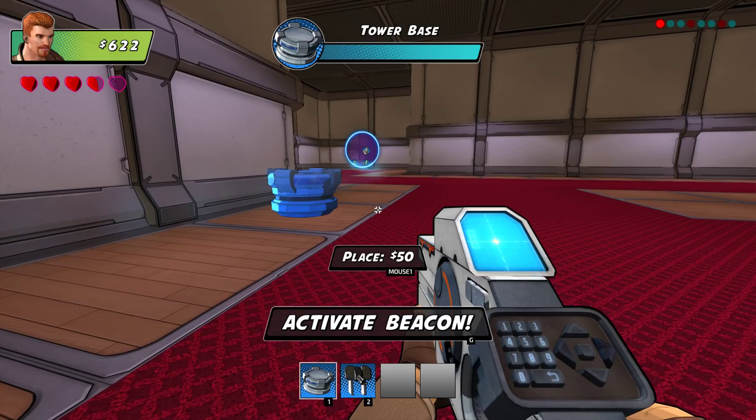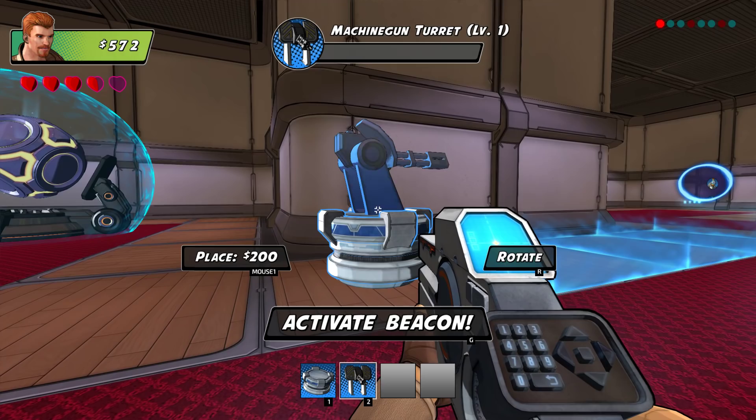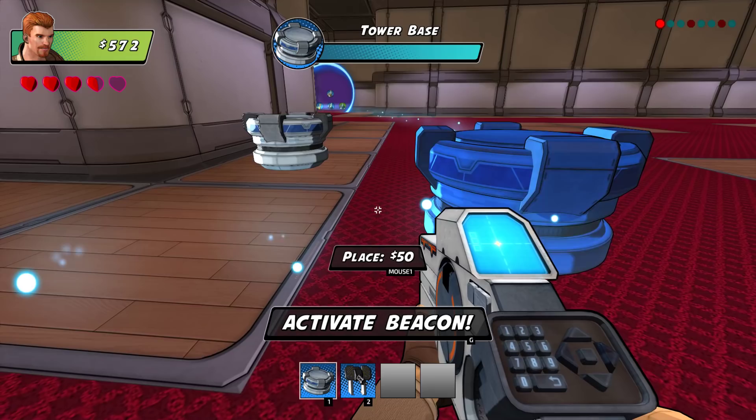So you have a building phase - you have money in the top left as well as life. Each one of these costs different things. You have these tower bases that you can select and they cost 50 bucks a piece, and you also have these things that run 200 bucks a piece.